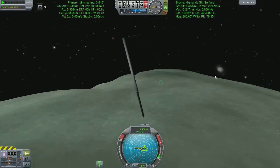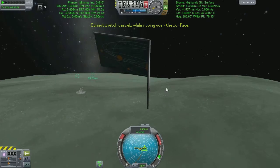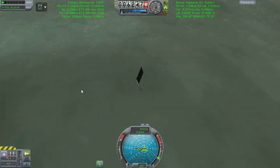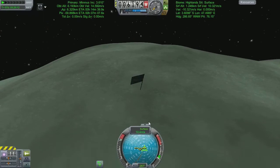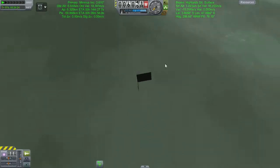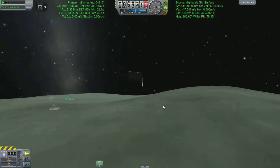Hey guys, welcome back to Kerbal Space Programme where we're solving the mystery of the floating flag. Well, not really, we're just going to watch what happens. I was messing around with the Minmus refueling base with Keith's Froggy Waiter and the three other ships. Ready for accepting another vessel, which is what today's mission is all about. Whilst scrolling through all the active vessels with the old square brackets, I ended up up here with the flag.